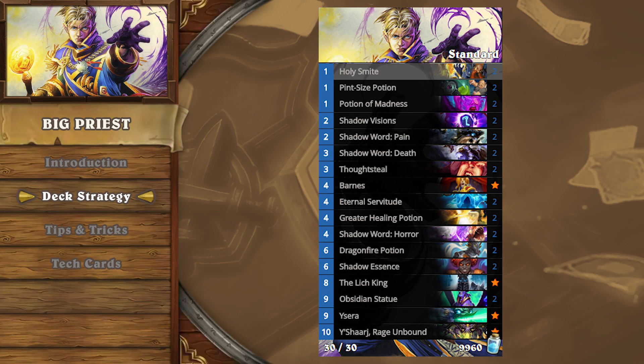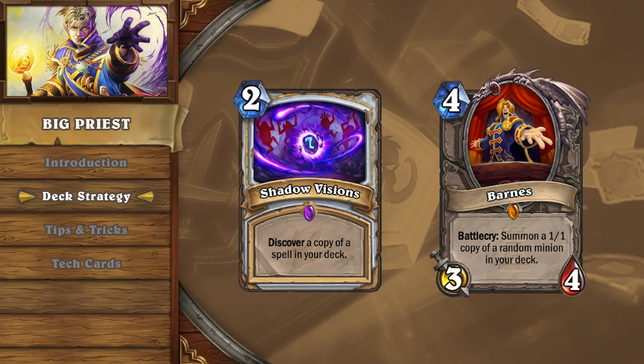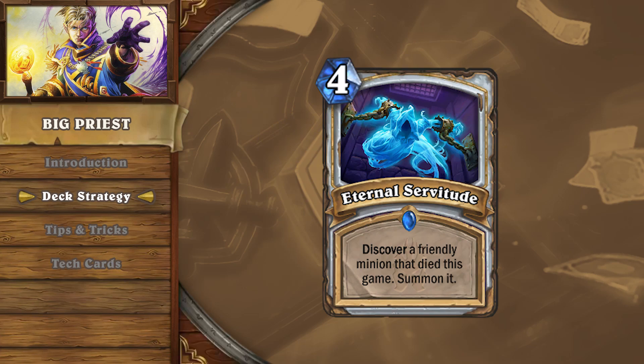From your opening hand until turn 4, you're basically assembling your pieces to snowball the game in your favor. Against aggro decks, hold on to removal such as Shadow Word Pain and Potion of Madness to neutralize early game threats. Shadow Visions and Barnes will always be welcome cards to keep in your opening hand, allowing you to search for Eternal Servitude and activate your combo, but a player should actively mulligan for these cards only if they have responses to early game minions.